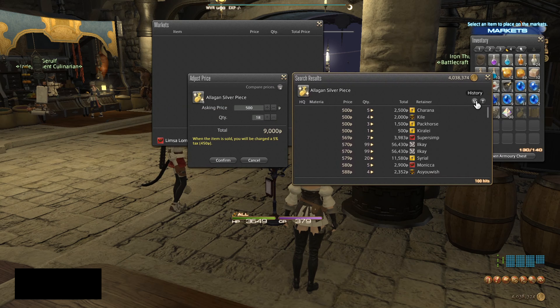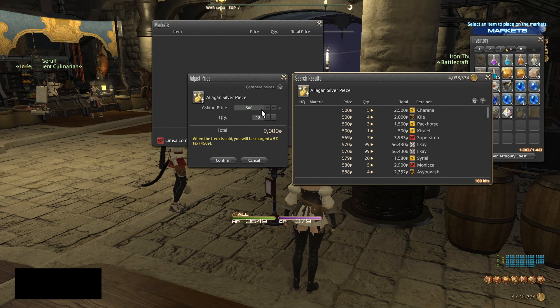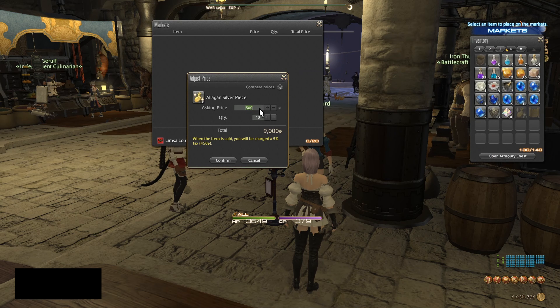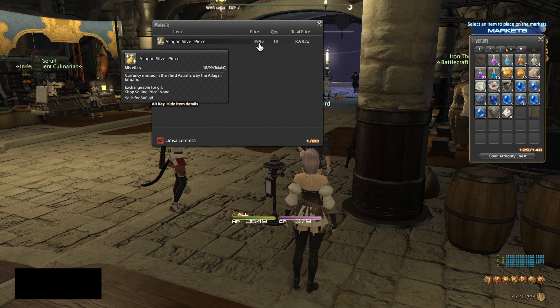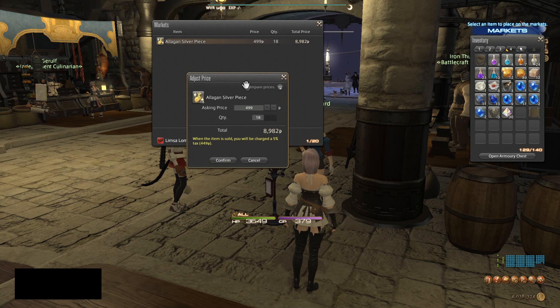In the top right there's a button that allows you to compare prices, and you can also see the sales history. This item in particular sells for 500 gil, and normally when I sell items I like to undercut by one gil, so 499. Now this specific item you don't want to sell at 500 because you can already sell it to an NPC for 500, so please keep that in mind.